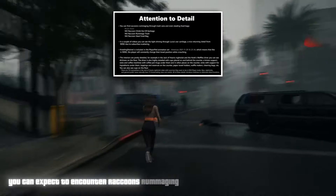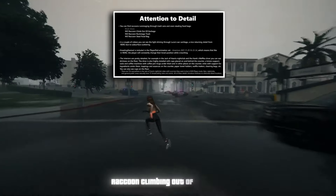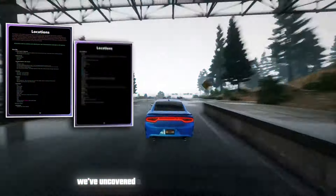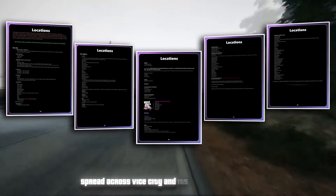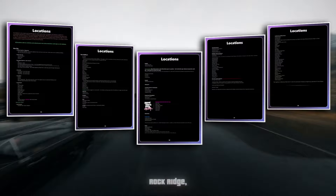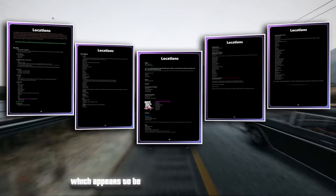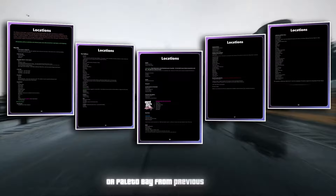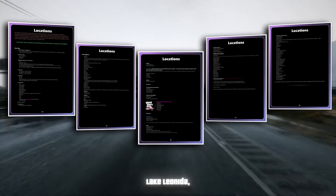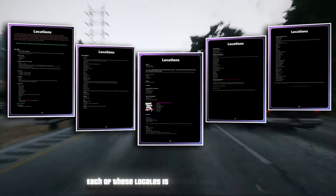In GTA 6, you can expect to encounter raccoons rummaging through trash cans and stealing food bags, as evidenced in the game files which document three world events: raccoon climbing out of garbage, raccoon rummaging through trash, and raccoon stealing food. We've also uncovered a multitude of confirmed locations spread across Vice City and its surrounding areas. Vice City serves as the central hub, encompassing neighbourhoods such as Edgewater, North Vice City, Rock Ridge, Little Haiti, Vice Beach, South Beach, Washington Beach, and Key Biscayne. Additionally, there's Port Gellhorn, Yorktown, Ambrosia, Sundown, The Keys, La Pearl, Red Hill, Lake Leonida, Hamlet, Stockyard, Homestead, Grass Rivers, Iken Faka, various underwater locations, and more.